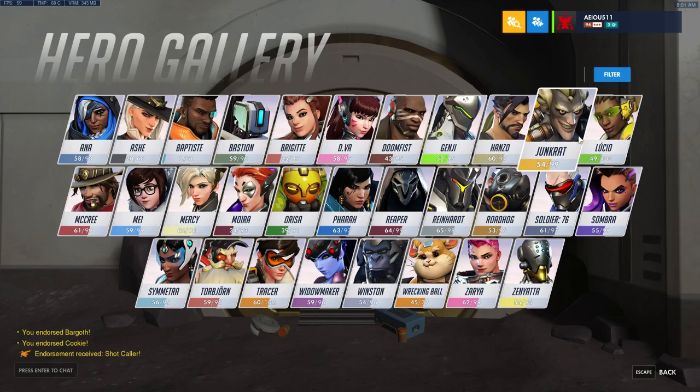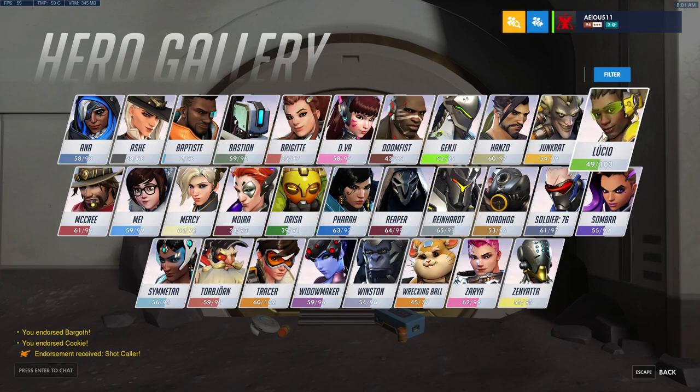Junkrat and Baptiste — Junkrat's always going to be taking a little bit of damage because he's always targeted. His projectiles work well with Baptiste's ult, so Junkrat's pretty good. I wouldn't recommend Lucio with Baptiste — Baptiste just needs a little bit more help than what Lucio can provide. It's nice for the speed boost and temporary healing, but I think he just needs a little bit more.